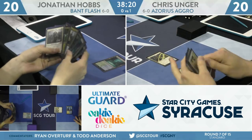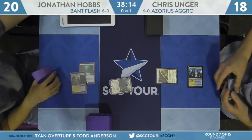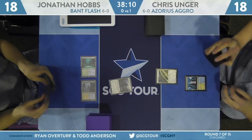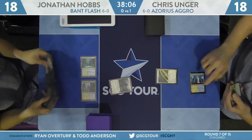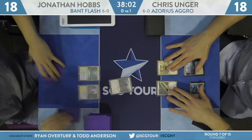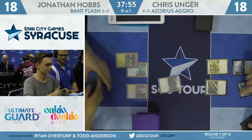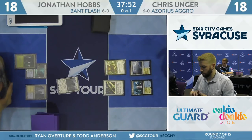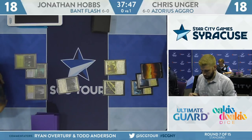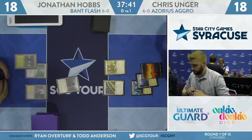Law Rune Enforcer from Chris Unger to start things off. Hobbs with a Shock Land — all his lands are going to be entering untapped even though he's got to pay a little life. This time he's on all shocks; he'll shock down to 18 to cast Hero of Precinct 1. Tapping that with a Law Rune Enforcer doesn't really accomplish very much. Unger off to a pretty slow start with a Snubhorn Sentry and Glacial Fortress. Hobbs did choose to leave in some number of Spell Pierce.